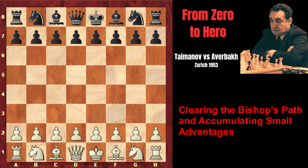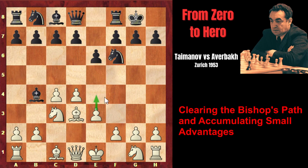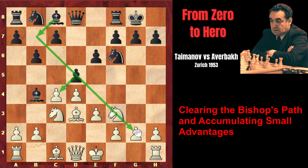Mark Taimanov, playing White, started with d4 and Averbach played the Nimzo-Indian defense, Bishop b4. e3, short castle, Bishop d3, threatening e4, completely occupying the center with his pawns. That's why Averbach prevents it by playing d5. Knight f3, b6 - Averbach is going to fianchetto his Bishop, followed by the exchange on c4, after which the Bishop's diagonal will be open.